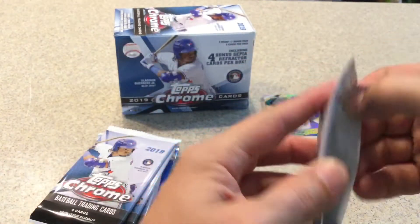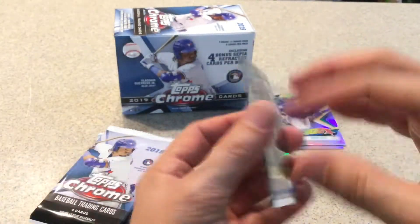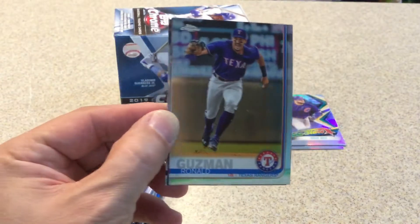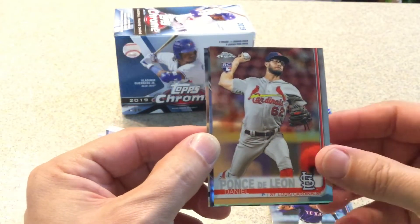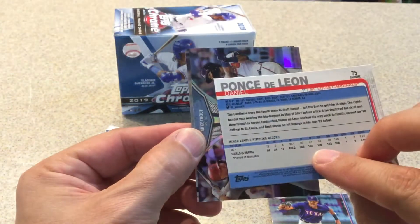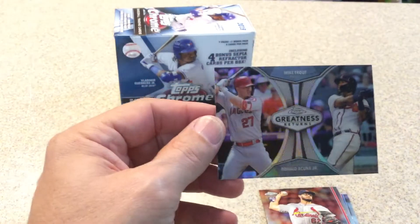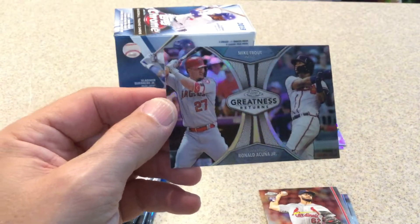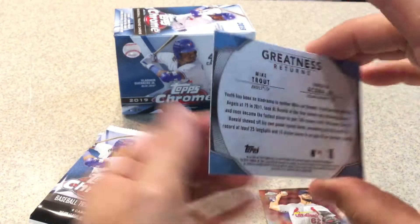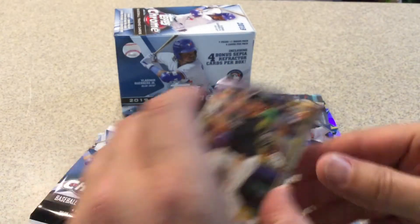Next pack. Usually if you get some sort of insert, you don't get a refractor — that's usually how it is. We got Ronald Guzman, Ponce de Leon rookie card. A nice Greatness Returns insert with Mike Trout and Acuna Jr. — that's a nice one. And Kevin Kramer rookie card.